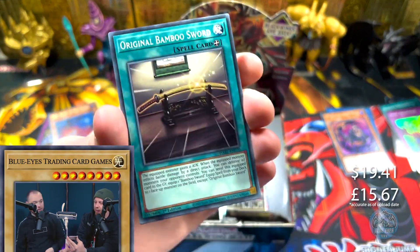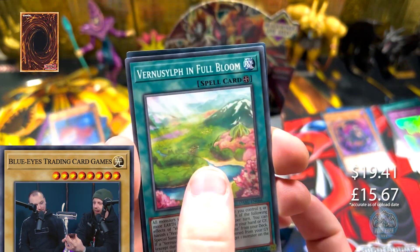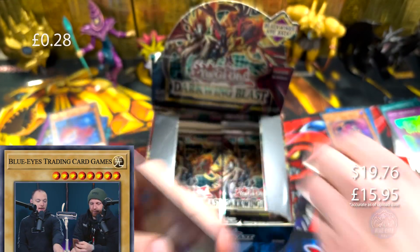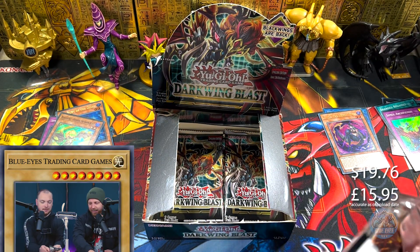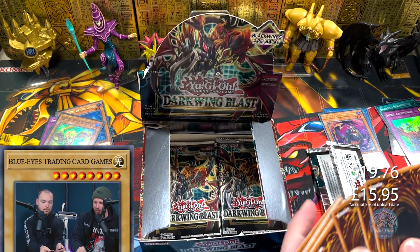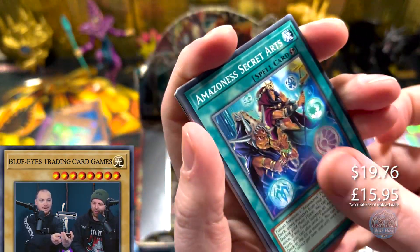We're definitely over halfway now. We've got to pick this up a bit. We're down to about six packs already — we've really got good and efficient at this card box opening stuff.